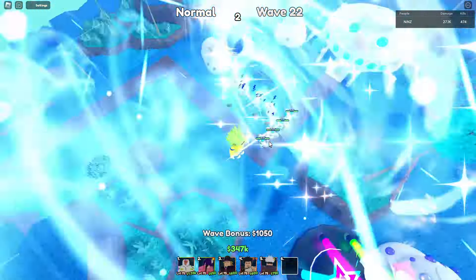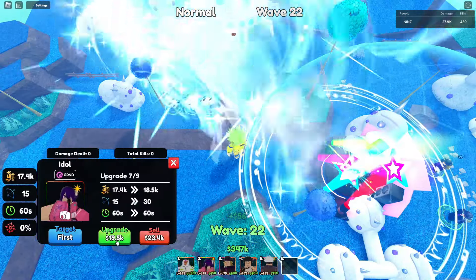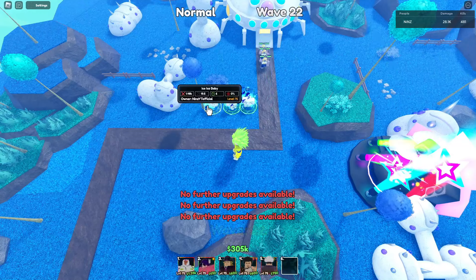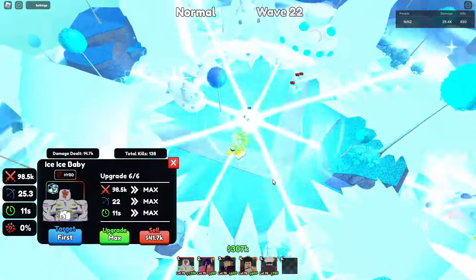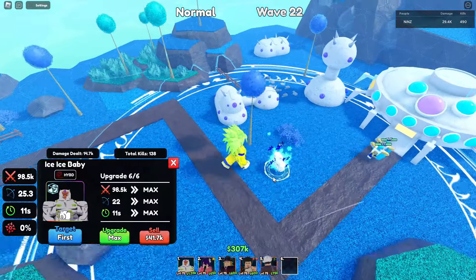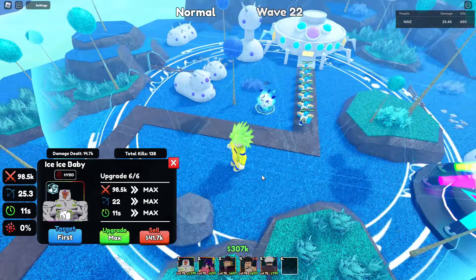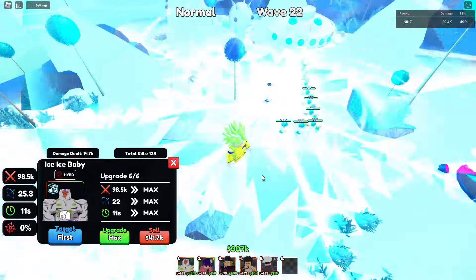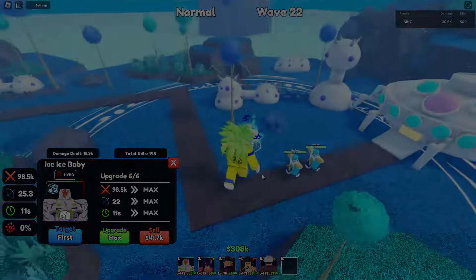Let's see how many Ice Ice Baby units we can place — one, two, three. Only three. So we can only place three Ice Ice Baby units. Using the idol buff, his range becomes 25.3. That's Ice Ice Baby, the new celestial unit in banner 2.